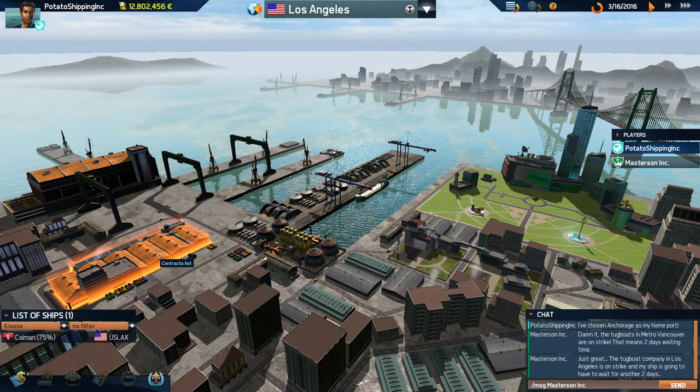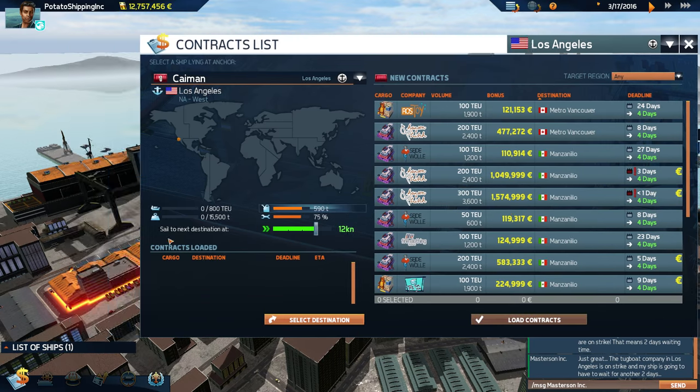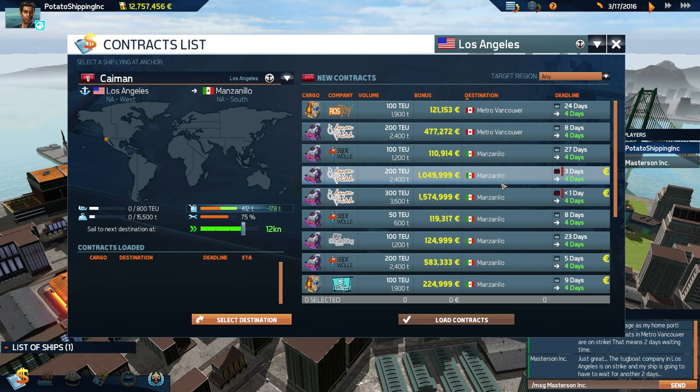We make loads of money, pay a little in tugboat expenses, but overall a very very successful mission. Man, the port of LA looks gorgeous — it really really does. Should we take a little trip down to what I presume is Mexico City? Look at the amount of money on offer — that is crazy — though the deadline is very very slim.